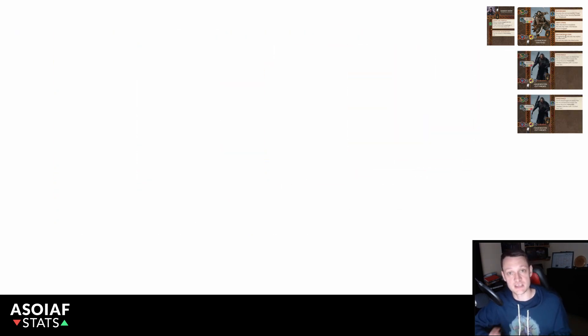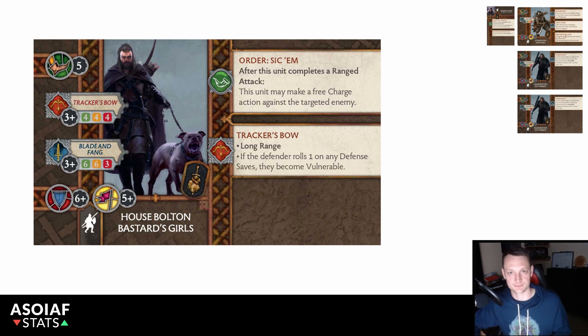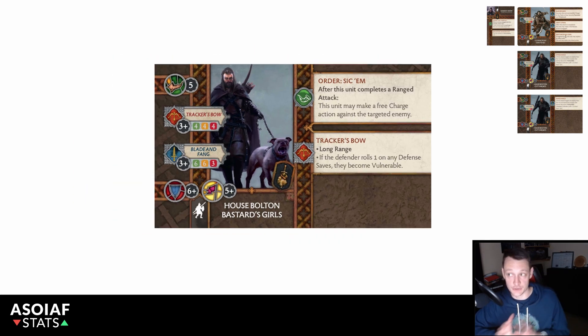There are key synergies with the House Bolton Bastard Girls. At seven points, we only want to field one of these, as they're at their best when using the Swords zone or special command cards to gain charges outside of their own activation — making an attack action rather than a full charge action to gain a charge action gives us much more out of the unit. There are only limited cases when that's available, so we should focus on one unit and controlling them well.